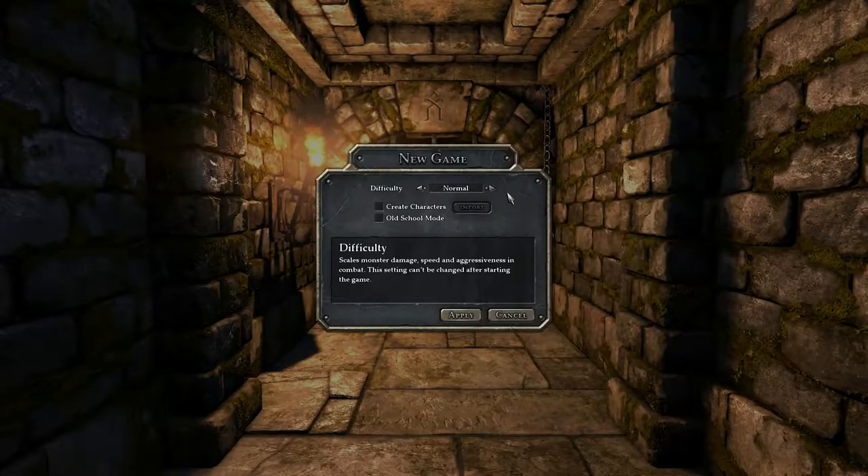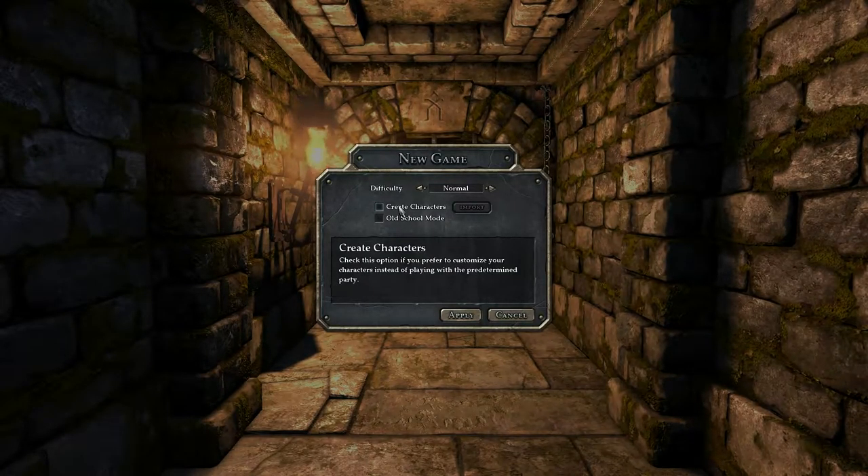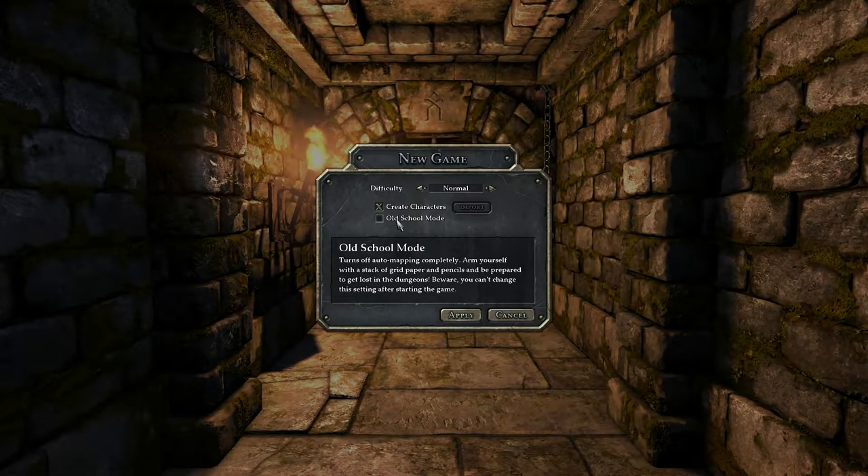Let's start a new game. There's easy, normal, and hard — I'm going to do normal difficulty. You can choose predetermined party members or create your own, so I'm going to create my own. You can import from existing save games but you have to be playing a user-created dungeon to do that. There's also an old-school mode which turns off auto mapping — it says arm yourself with grid paper and pencils and be prepared to get lost. I'll stick with auto mapping.